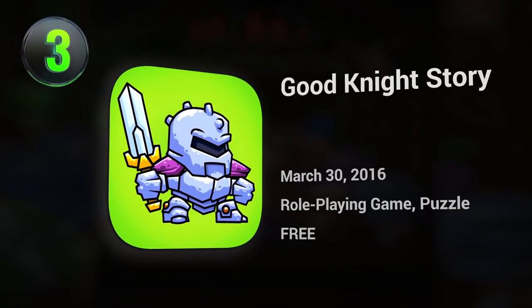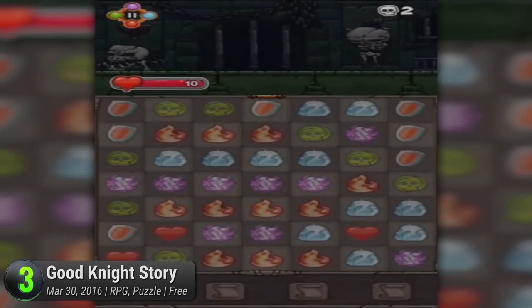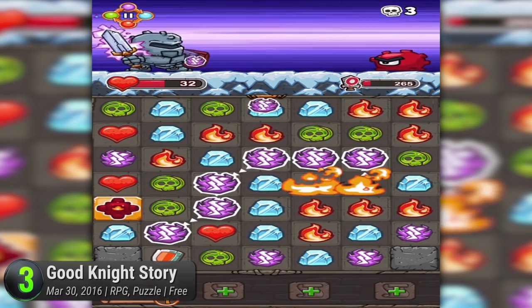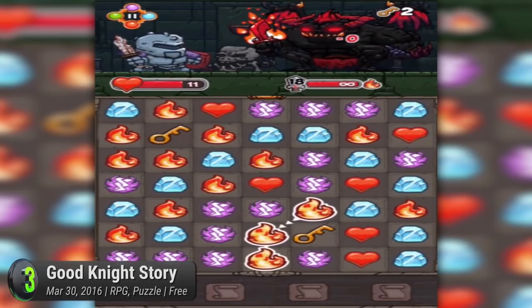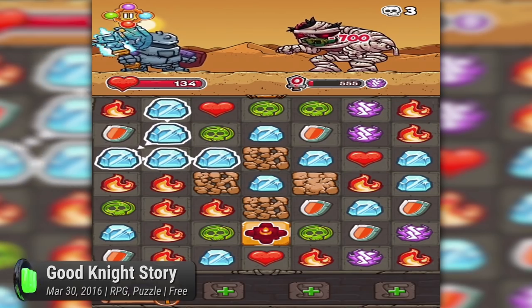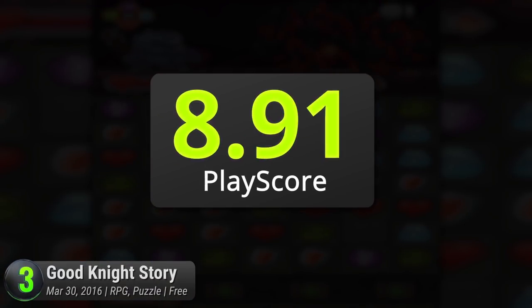Number 3: Goodnight Story. The greatest adventures always come in unexpected packages, and Turbo Chili's popular title is one such game. A puzzle RPG with a ridiculous premise, follow the story of a knight as he wakes up with no recollection of last night's events. Throughout your journey, you will uncover missing memories by getting past 100 levels with its unique Match 3 gameplay mixed with fresh RPG elements. Wield your sword against a tremendous amount of boss battles and arm yourself with heavy customization options. Injecting puns in the most creative ways, Goodnight Story is a pun-tastic RPG treat. It has a PlayScore of 8.91.